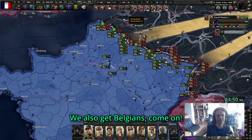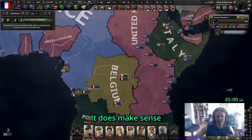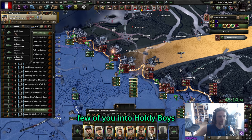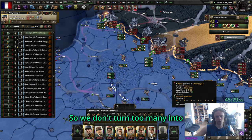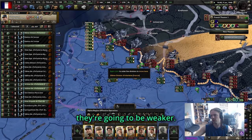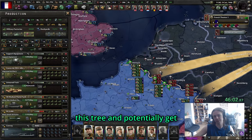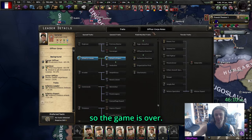That gives us more war score. We also get Belgians - everybody is sending us their divisions. We are dealing damage so it makes sense they trust us. No, I don't want Belgians in the Congo - you're better off in Belgium. I'm going to convert a few divisions into holy boys; just have to be careful not to convert too many because they'll be weaker while re-equipping. Considering they're not pushing us at all right now, I think we are fine.